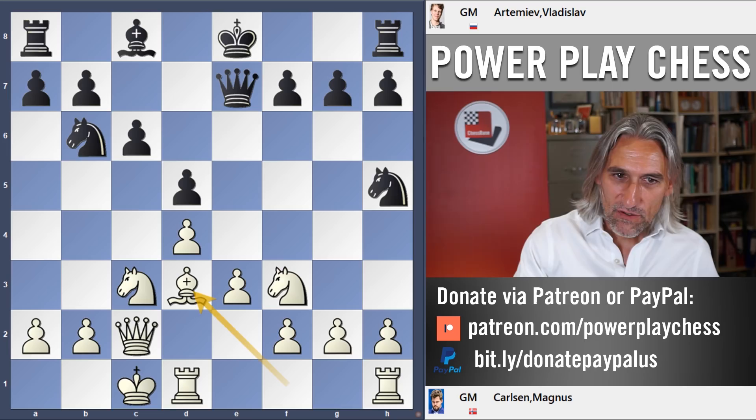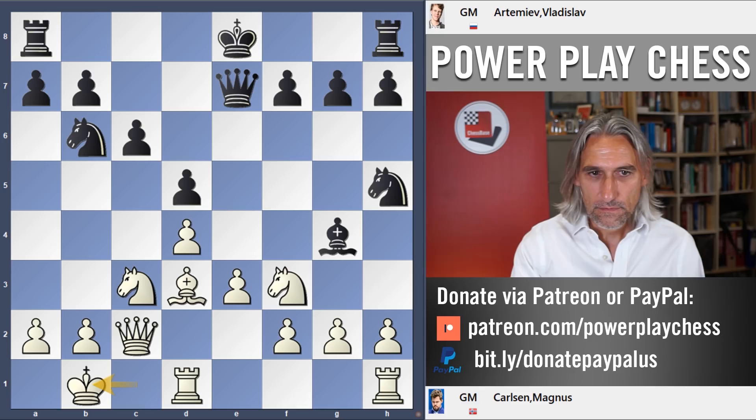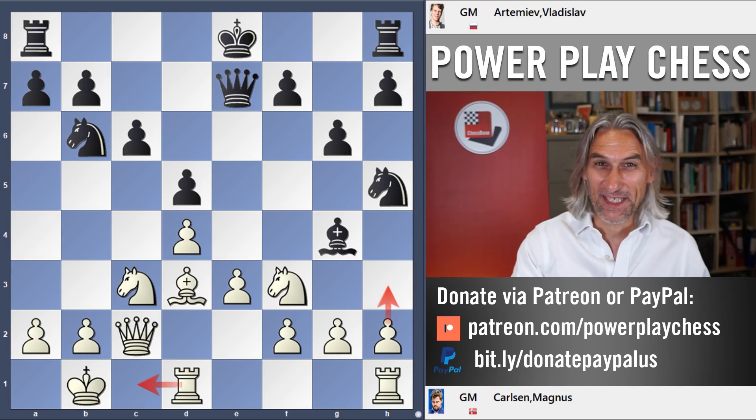Bishop d3 allows Bishop g4, though black doesn't have to play that and can still go g6 and Knight g7. But Bishop g4 is the theoretically approved move. After g6, Carlsen forced the exchange of bishop for knight. There's a game that Nepomniachtchi played with Rook c1 here — I wonder whether Magnus has been studying Nepo's games in detail, I suspect he has — but anyway he didn't follow Nepo's move.